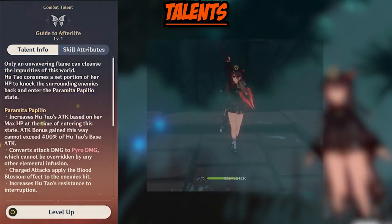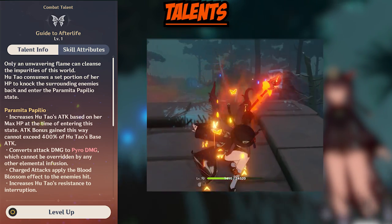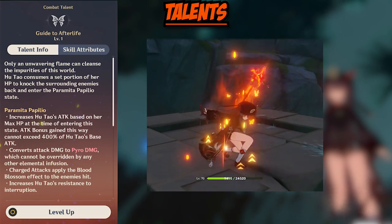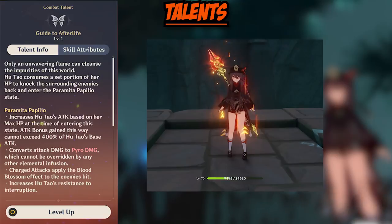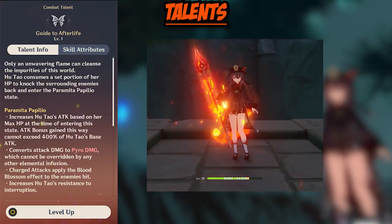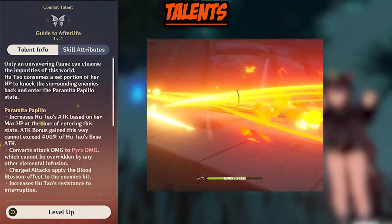Moving on to Hu Tao's bread and butter. Her elemental skill is called Guide to Afterlife, and this is what makes Hu Tao amazing. When Hu Tao activates this skill, her HP is reduced by 30% of her current HP total, and it puts Hu Tao into the Paramita Papilio state — aka the PP state.